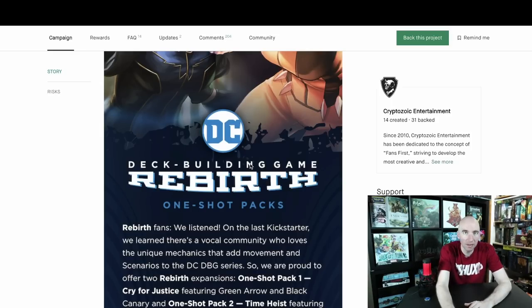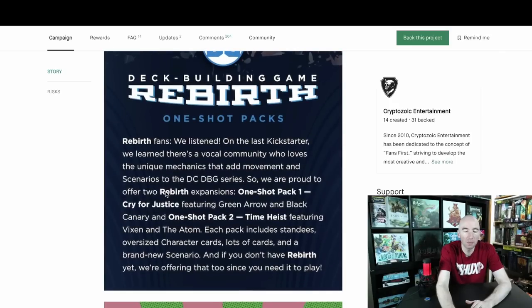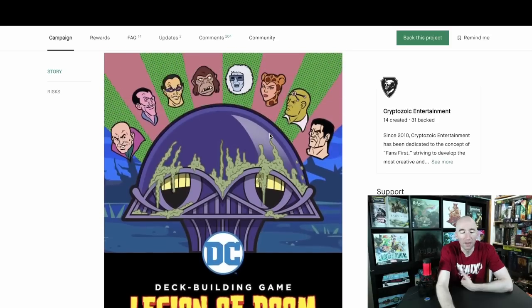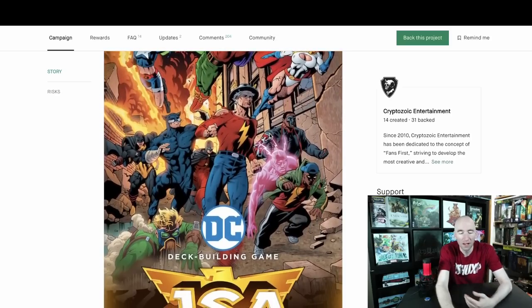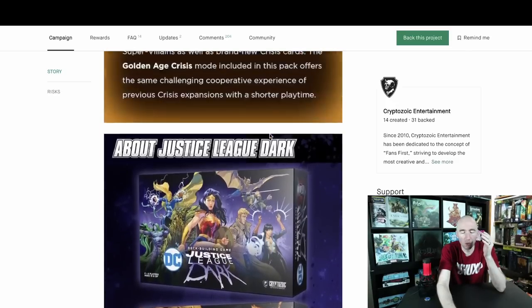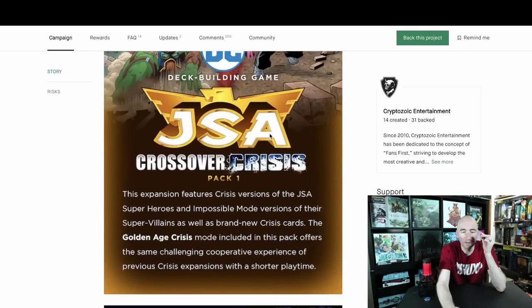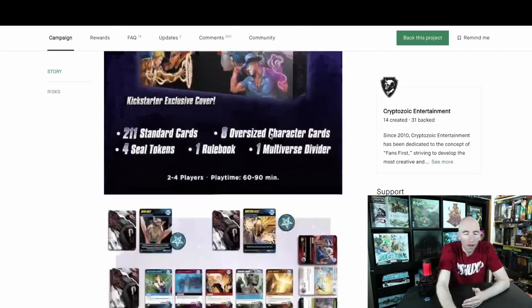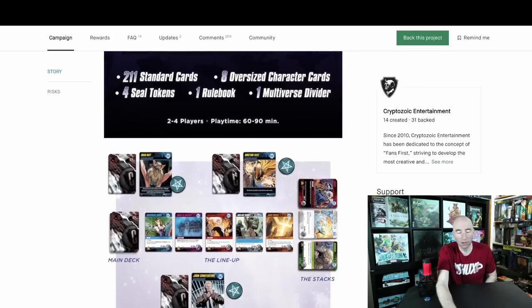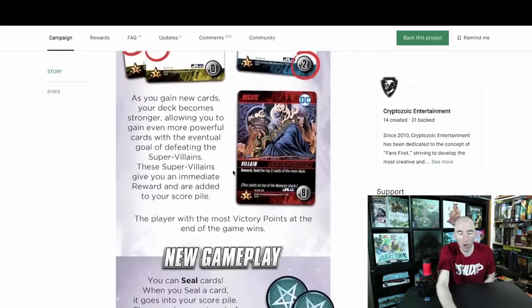You have to defeat your enemy three times to win, and as you get defeated you actually become more powerful, making it harder for your opponent — thus balancing the game and avoiding runaway leaders, which is the main criticism of DC Deck Building in general. Some of the other trinkets are one-shot packs featuring specific heroes like Black Canary, Green Arrow, Vixen, and the Atom — and you don't need the main box expansions like Rebirth to play them. You're also getting a bit of Legion of Doom. The exclusivity is mostly an alternate cover and a playmat.